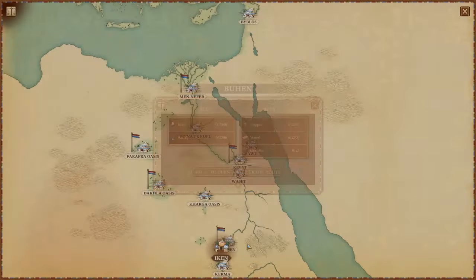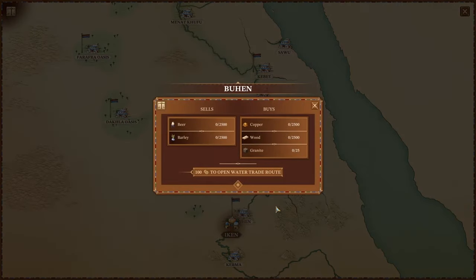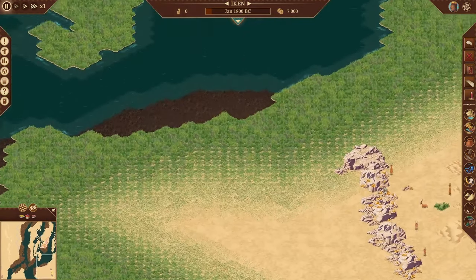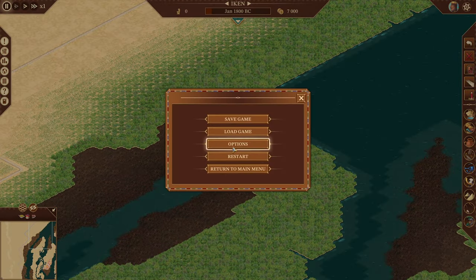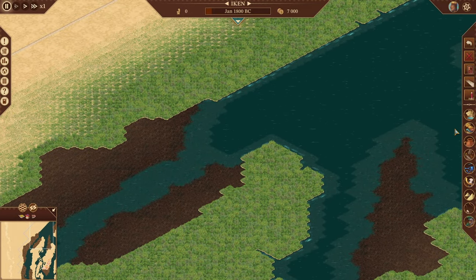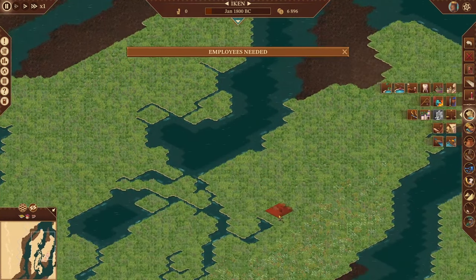That southern route is basically useless. Alright, let's get started. I have a global labor pool on, it's not hard difficulty, and animals are off because without military control I have no good way to get rid of those pesky critters. Let me remember where everything is.